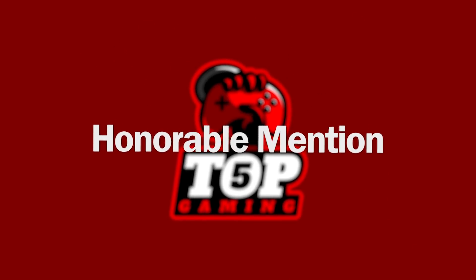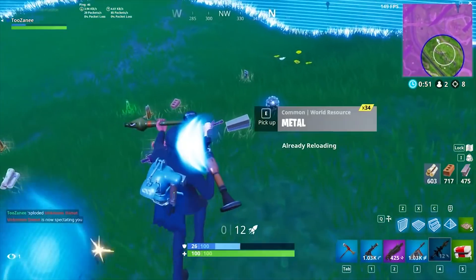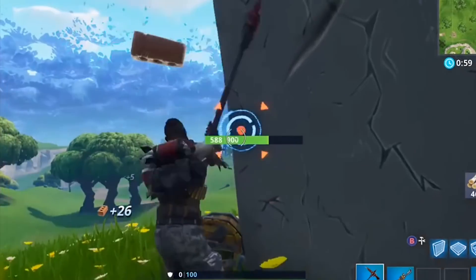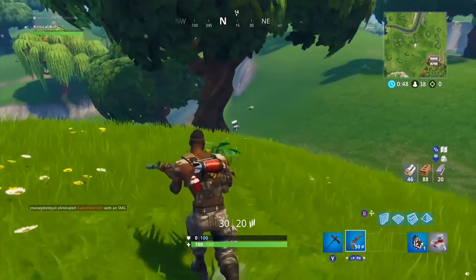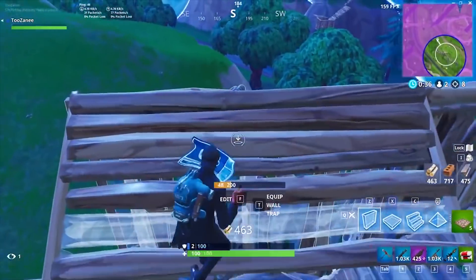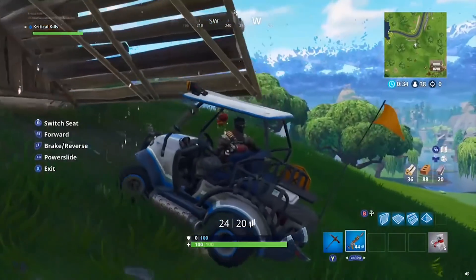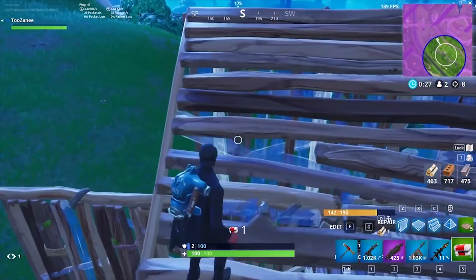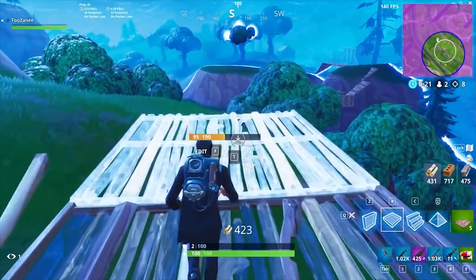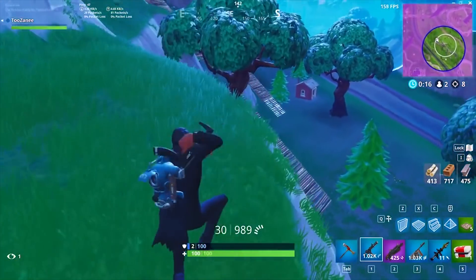Moving on to the honorable mentions, we got 'we play in GTA now.' We've got my man Carl Johnson from San Andreas in this next clip committing a grand theft auto. It starts off with our dude minding his own business and mining stone, but then he spots a golf cart heading his way. He starts shooting at it, and this turns into a quick little build battle when the guy pulls up close enough. But what's funny is that he just pulls out a boogie bomb and then goes to steal the other guy's golf cart rather than continue fighting him. Of course, our victim gets mad and tries to shoot at him from a distance, but Carl ends up getting too far away to worry about any stray bolts. Lesson learned: take better care of your golf carts next time you pull up for a drive by.